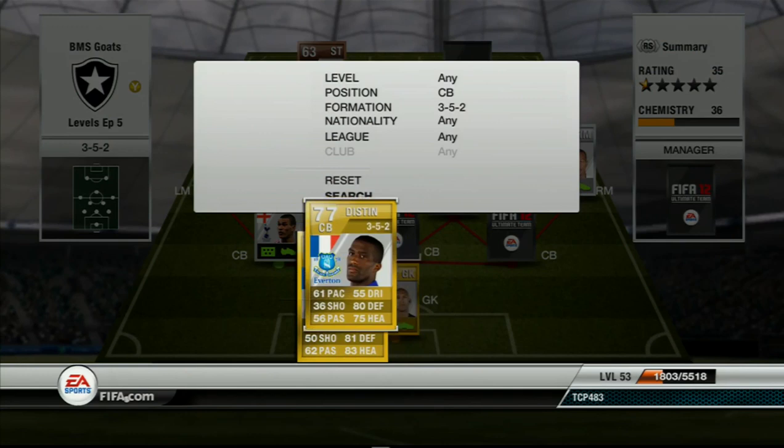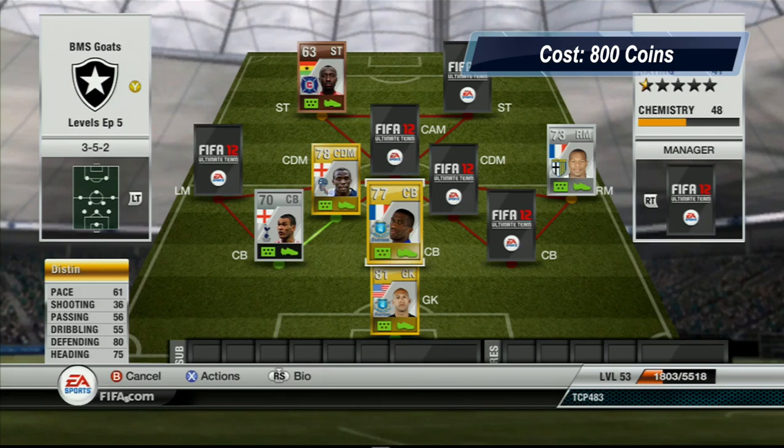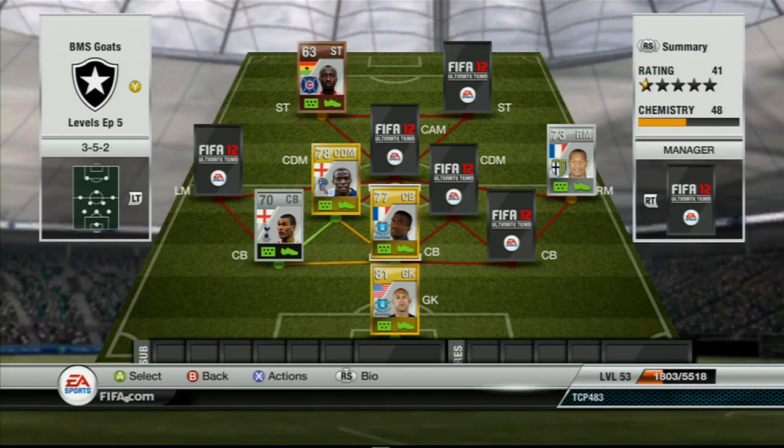Coming in at the next center back is Diston from Everton — same as Howard. He has got 61 pace, 36 shooting, 56 passing, 55 dribbling, 80 defending and 75 heading. Honestly he plays much better than those stats say. Very good player — I think he's got about 88 to 90 strength.